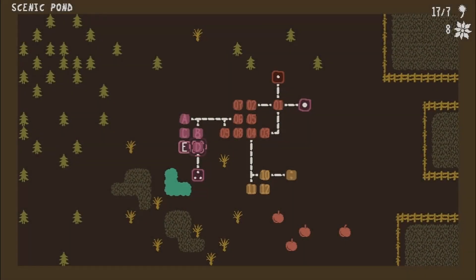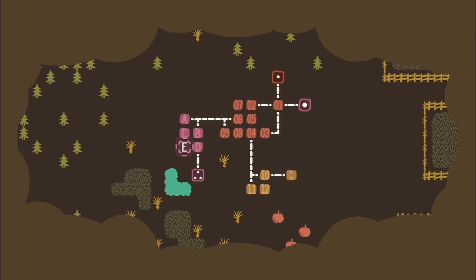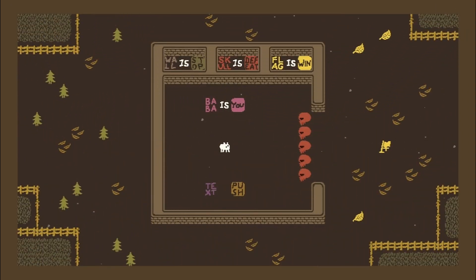All right, y'all. Weather guy here. We're back with more Baba's You. We're still doing the - what's the name of this land zone? 'Forced to Fall.' There we go. And we're gonna look at Skeletal Door, and then we're gonna maybe look at Deep Pool. We'll see how it goes.